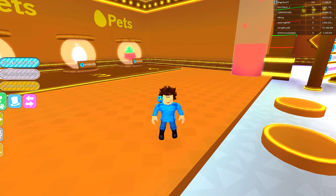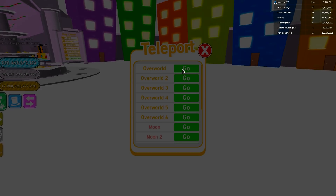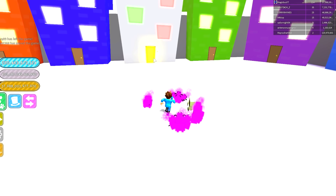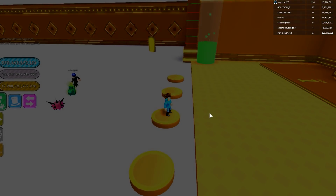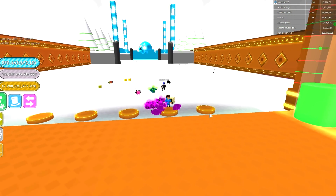Let me quickly show you how to get here because it's a little bit of a trick. I'm actually really impressed the developer did this. At spawn you'll see a golden door — go through the golden door and you will pop up here in the Christmas realm.